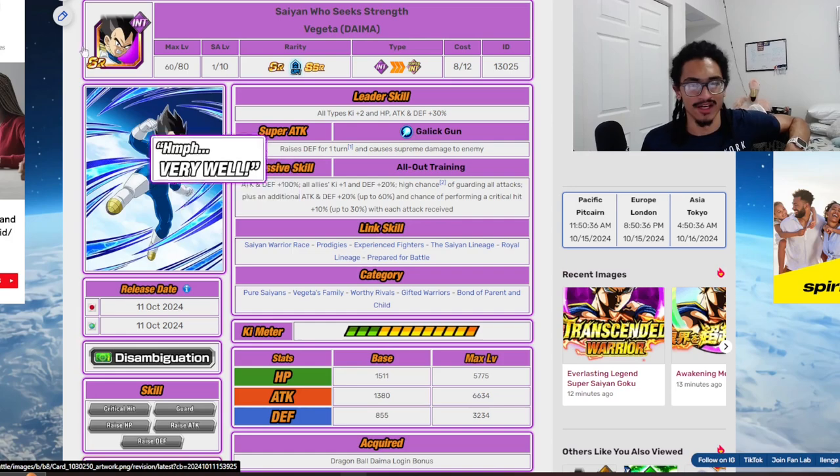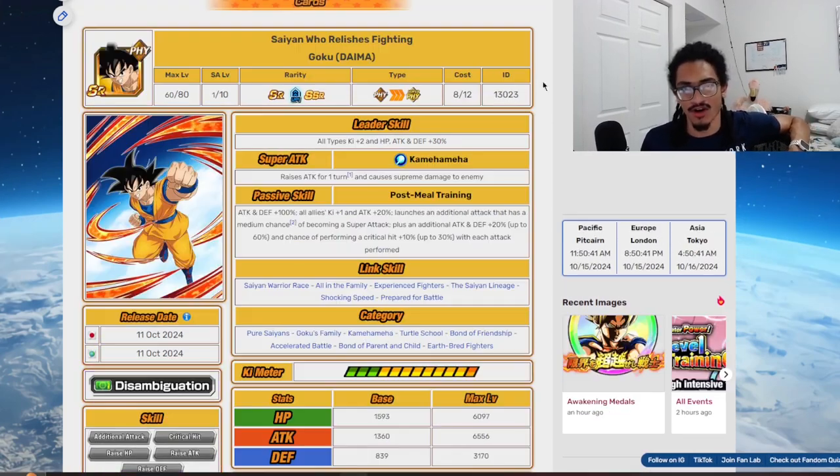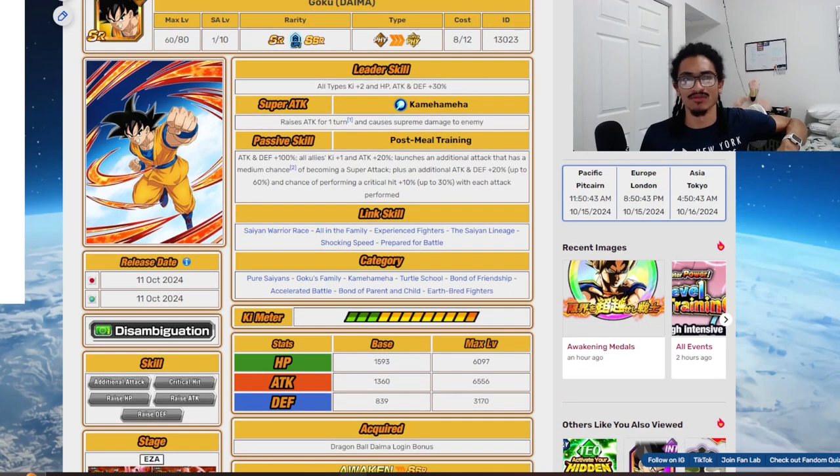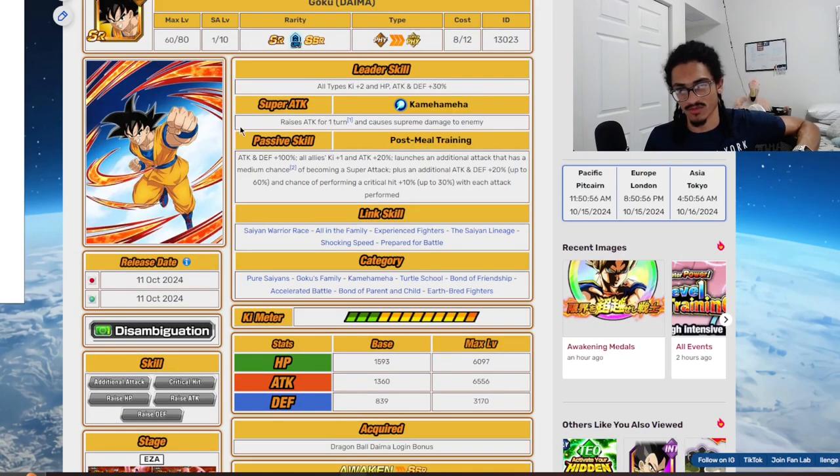The Diamond cards — let's talk about them. Their leader skills are both all-types, two Ki, and 30% to stats. Their super attacks: the Kamehameha for Goku and the Galick Gun for Vegeta. Vegeta gets 30% defense for one turn, which is obviously better, and Goku gets 30% attack for one turn, which is obviously not that great because defense is dominant.